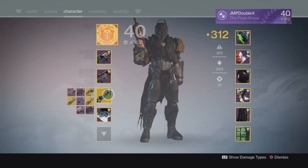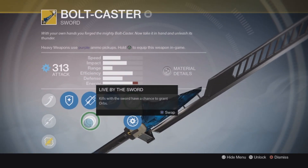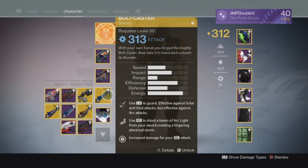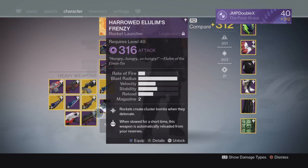For the Heavy, the Bolt Caster Sword — the Exotic Sword — is probably the one I'm going to be using, just because of that range attack. You can also block damage, which is very good. Or if I don't feel like using the Sword, I'll probably switch to this Nuke Tube right here — Grenades and Horseshoes. I might level it up a bit more, but I really don't want to use a Rocket.